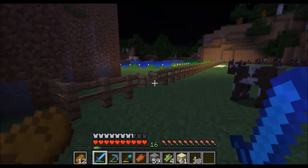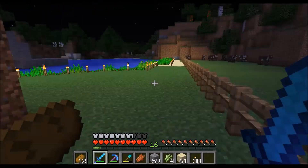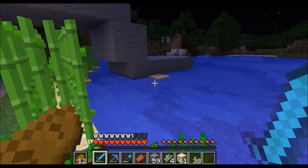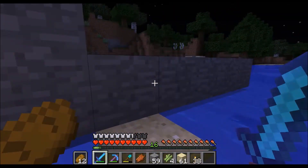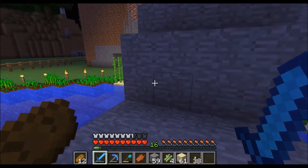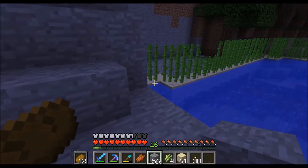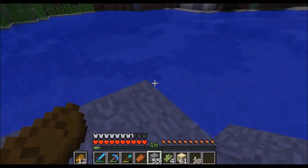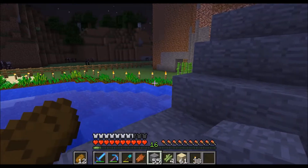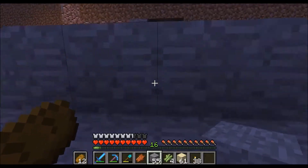That sand is what we're using tonight. Sand when you put it in the furnace creates glass. As you can see I've started on a fishing shack, and I like to make these for Patty because she's just starting and it's much easier for her to come out and fish at night without being concerned about creepers and other stuff getting in and messing up her fishing experience.